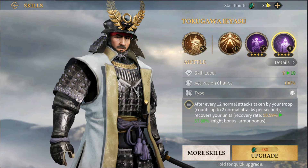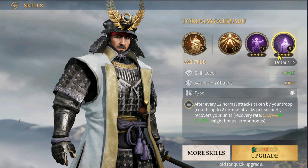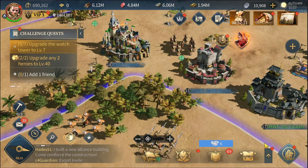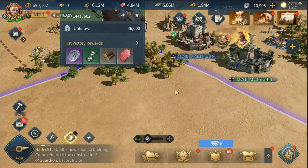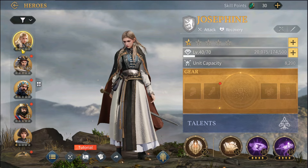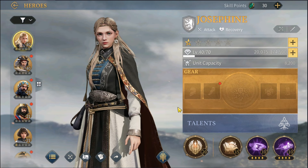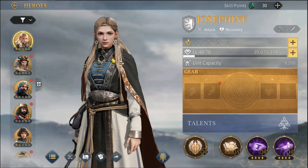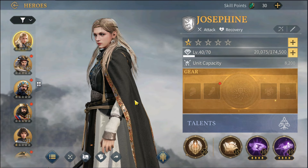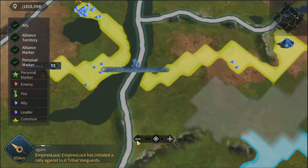For upgrading skills you're gonna need skill points, which you can collect daily from recruitment or by hitting common tribes — most of them have skill points. The stronger your heroes get, the stronger the army you send with those heroes will be. For example, if I send a swordsman army with a swordsman-specialized hero, that army is going to be way stronger.